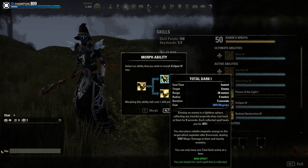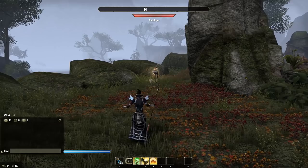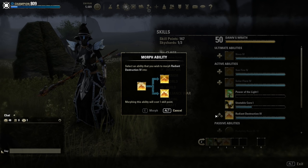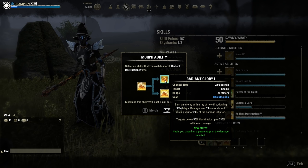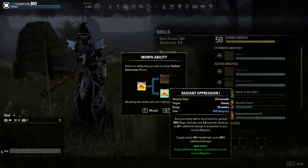It reflects spells back to the enemy and makes an explosion. Then the last skill is Radiant Destruction — the Jesus beam — one of the strongest, probably the strongest execute in the game. Radiant Glory heals you based on the percentage of damage inflicted, which is a really strong heal. And Radiant Oppression deals additional damage in proportion to your current Magicka — the more Magicka you have, the more damage you will do.